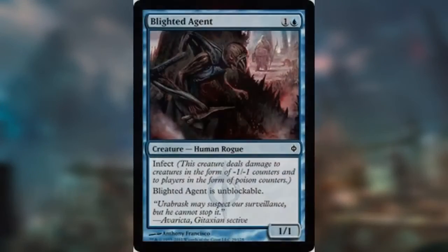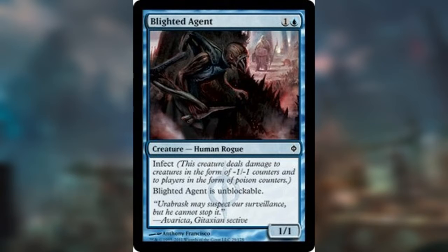For example, we have Blighted Agent — it's one and a blue for a creature, human rogue, 1/1, and it's unblockable. I should get this out of the way: you need 10 poison counters to kill somebody, so you only need to deal 10 Infect damage and the person's dead.